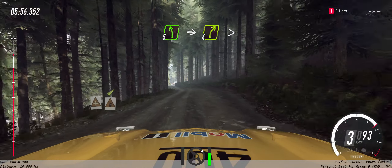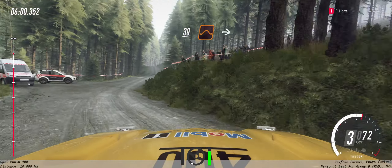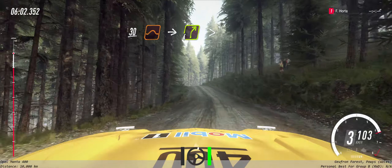Into 5 left. Into 4 right long tightens, 2. Keep left of a 30. Keep middle of a jump. Into 4 right long tightens.